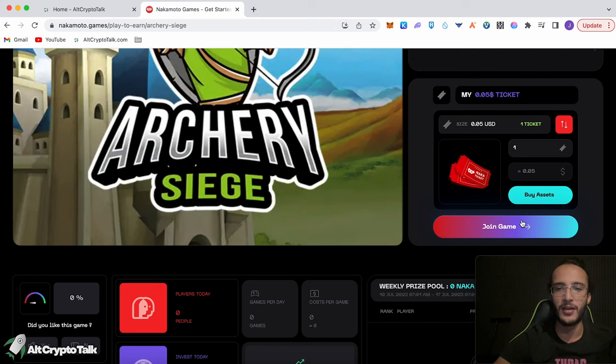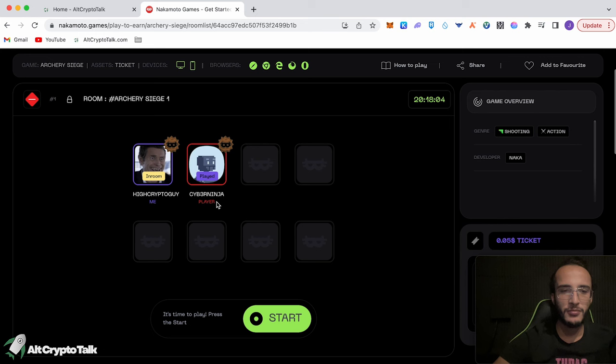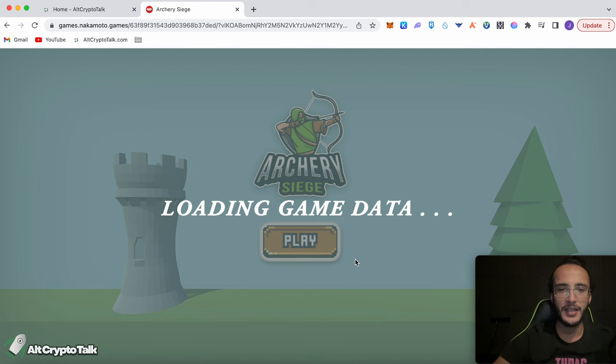Click Join Game. We've got to join a room, so I'm joining the top one with one other person. We're playing as Cyber Ninja. Click Start. Loading game data — let's play this game! Excited to see how this works and how much we can earn. Maybe it might be worth playing all day long. It takes about two minutes to load up the game.